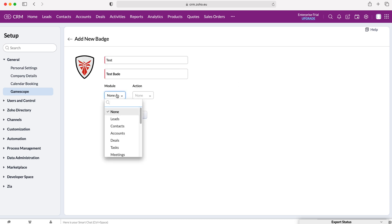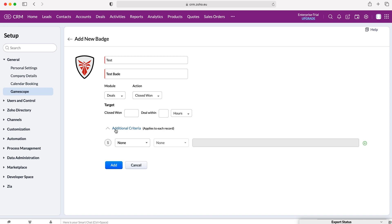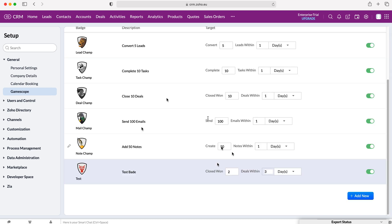Then we need to assign the module for this particular badge. I'm going to say Deals, Sum of Amount — that's a good action. You can choose Sum of Amount, Close Won, or Create or Edit. Let's say Close Won — close one deal within 10 hours of creating it, for example. You can kind of make it up as you go along depending on what the badge is for. We can also add additional criteria, such as requiring the amount to be in excess of a hundred thousand. You could call this badge 'Top Biller', for example. You can set your targets — close two deals within the last three days, for example — and then just press the Add button and that creates your new badge.